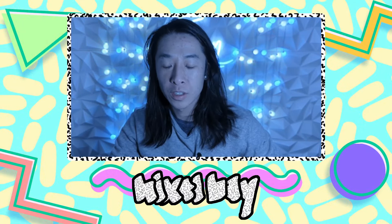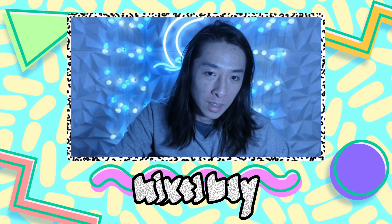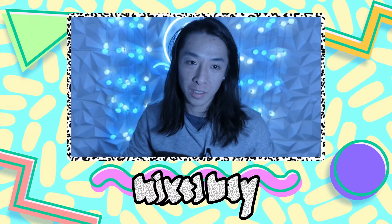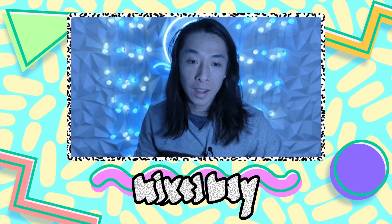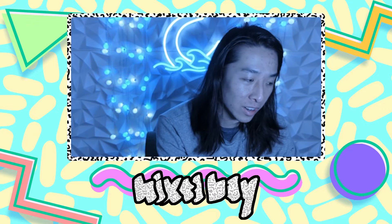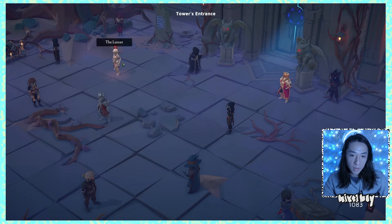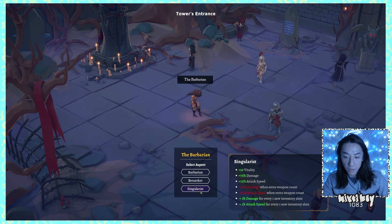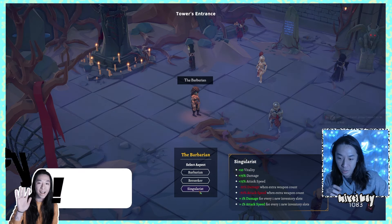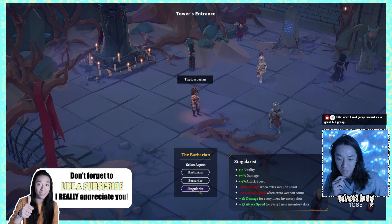What's going on everybody, today we are doing the third aspect for the Barbarian character in God of Weapons. It's been really fun to play as a barbarian because it's really towards my play style - just attack really fast, attack really hard. The third aspect here might have a little bit of a twist, but we'll check it out together. So, the Barbarian: the Singularist. This doesn't sound like my play style - plus 10 vitality, more attack damage, more attack speed, but you lose damage when you have extra weapon count.